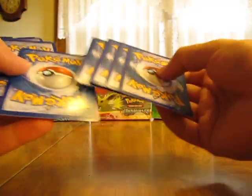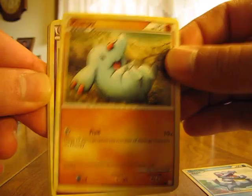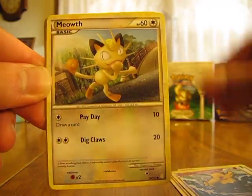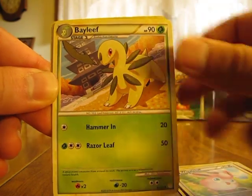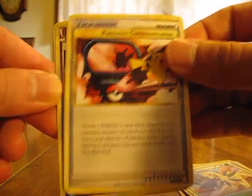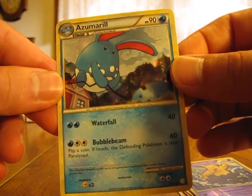Hopefully one more Prime and then that Lugia Top I need. We have a Totodile, Phanpy, Drowzee, Meowth, Psychic Energy, Wigglytuff, Bayleef, Pokemon Communication, Drowzee Reverse, and an Azumarill Holo — that's nice.